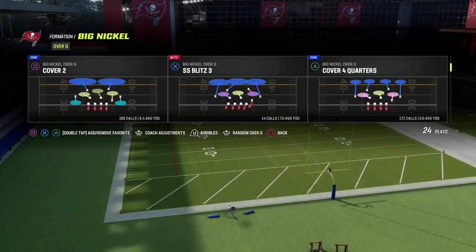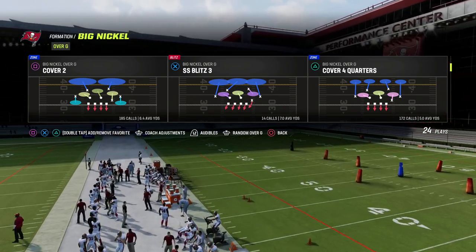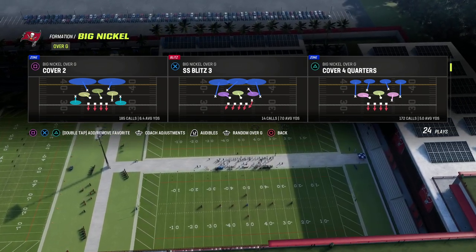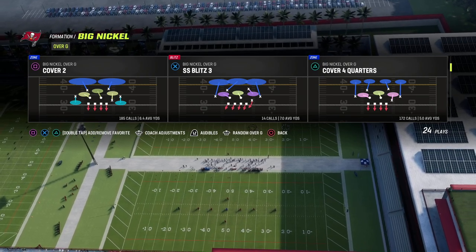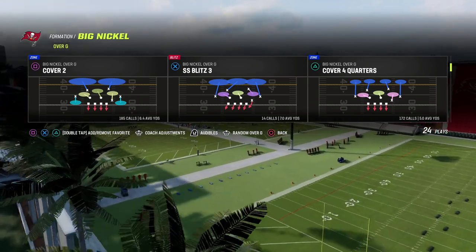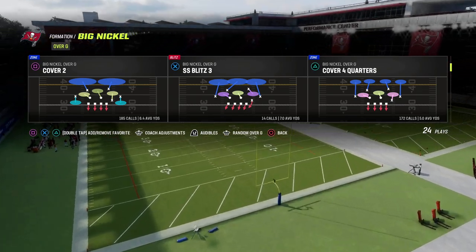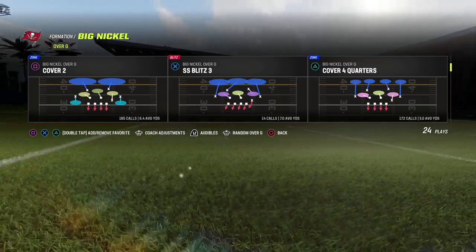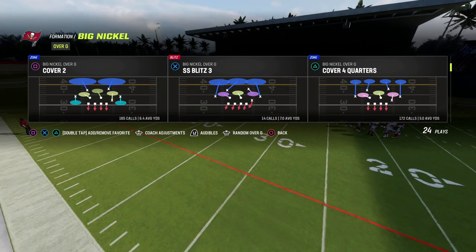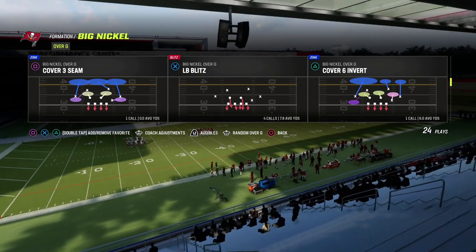Those three safeties unlock certain adjustments you can get in this formation that you can't get in most others. If you want to get the Big Nickel Over G ebook, everything's broken down in the Patreon. I also have a full match defensive coverage ebook explaining the ins and outs of match defense. I'm finding myself really enjoying going back to a two-high safety base look and running some of the TCU defenses that I've learned to love.